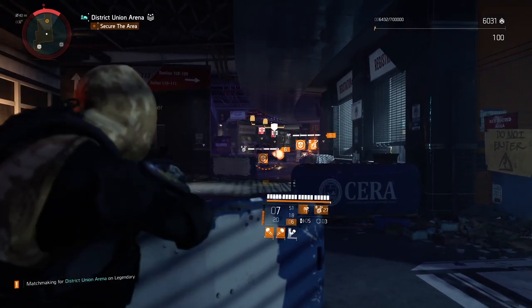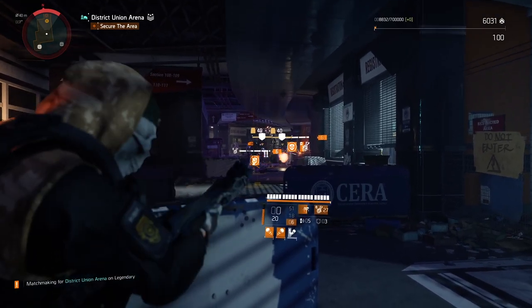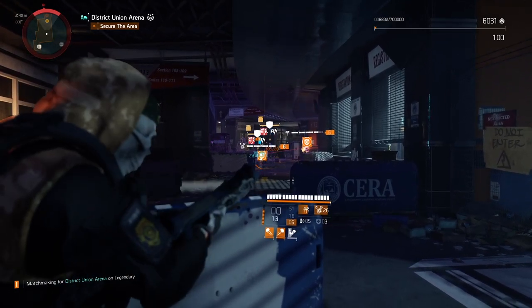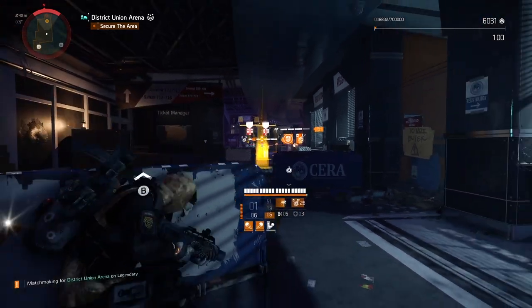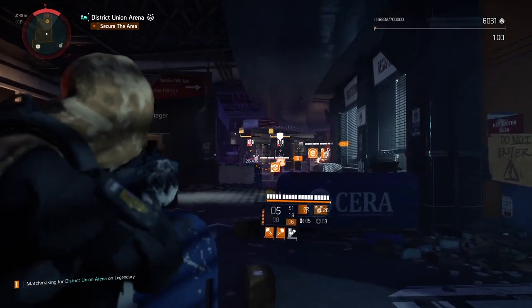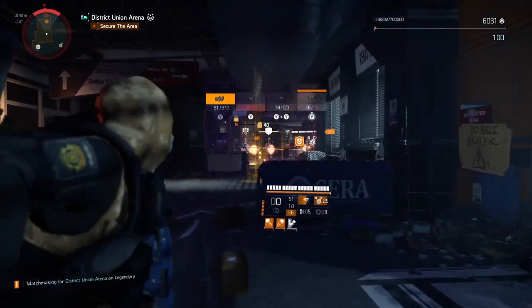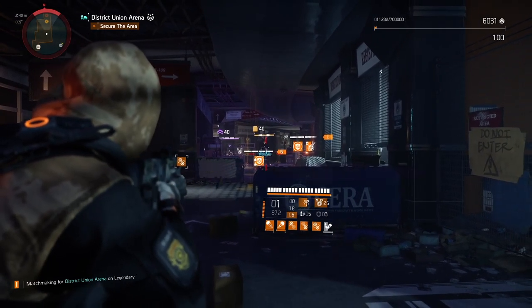This combo is one of the best combos for solo players in the game. As you can see, this wave can be dealt with in 30 seconds, maybe less. It's super easy, especially when you combine two skills such as Artificial Hive and Assaulter — game over, especially for lazy players, because Artificial Hive will make your second skill basically immortal.